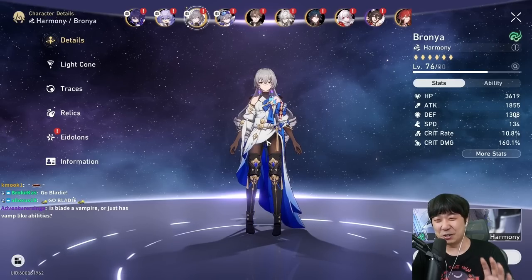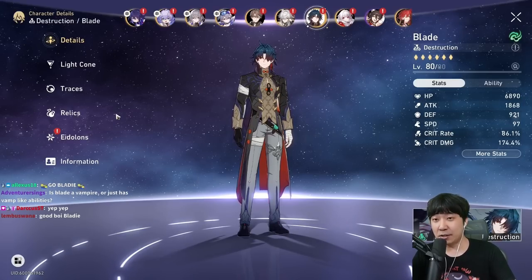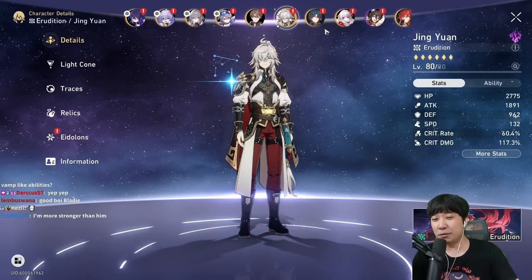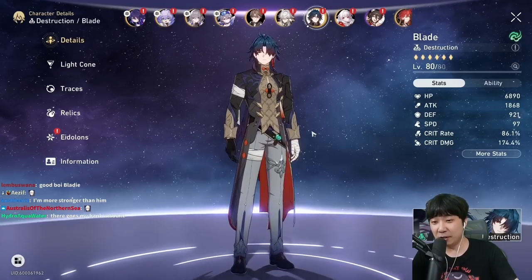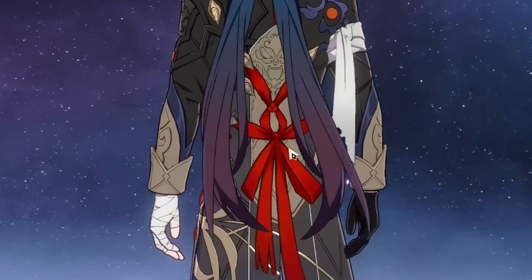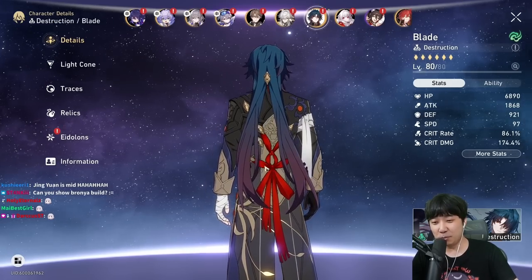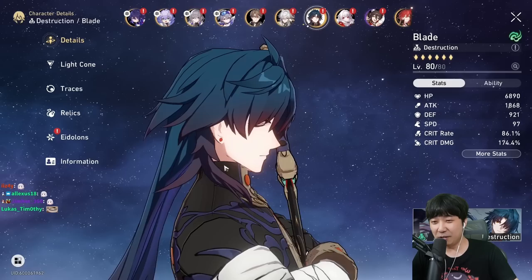My first impression of Blade: he's super strong — stupidly strong — and very satisfying to play because everything happens instantaneously. Unlike Jing Yuan, who is the king himself, but it's hard to control the Lightning Lord. With Blade you can see everything happening instantly and I love that. Look at this outfit, his color scheme is really nice. That red ribbon on his back reminds me of a present — he is the true present, and I think a lot of people will be spending a lot of money on this guy.